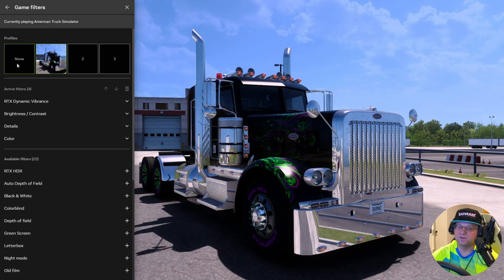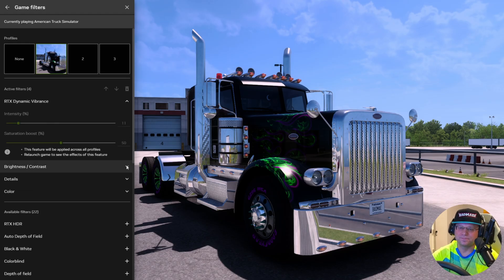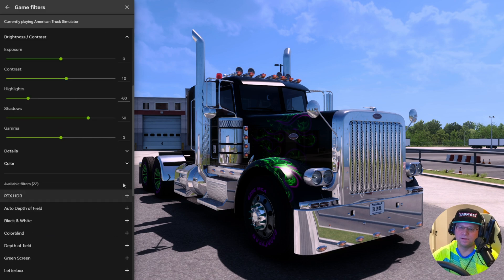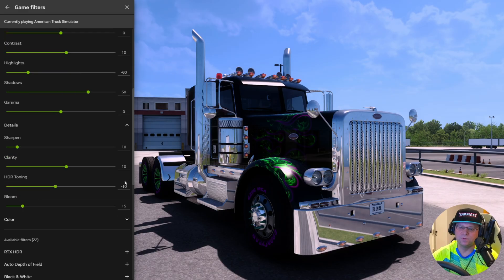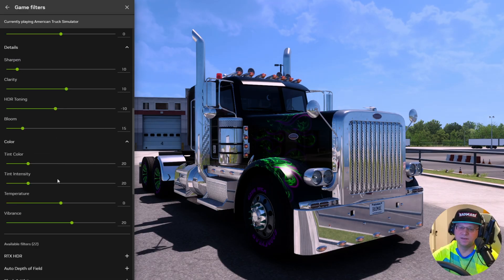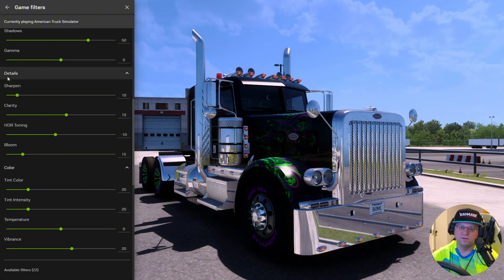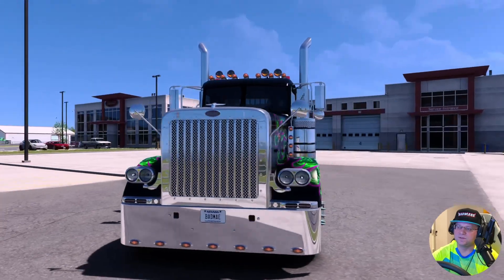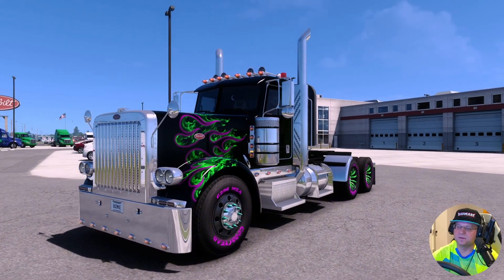So it really comes down to your personal preference and what you like. To recap, the four settings I have applied are: color, details, brightness, and RTX dynamic vibrance. That is what you're looking for. You can play with those until you get them where you like them.